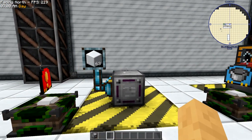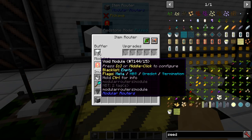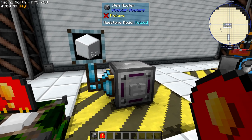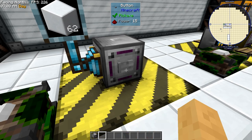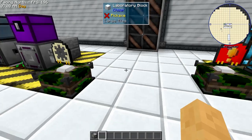Here is the void module. It's pretty straightforward — it voids an item from its buffer. You can filter it and put upgrades in it. Here I have it set to one operation per redstone pulse: it's got 63, now 62, now 61. Pretty straightforward.